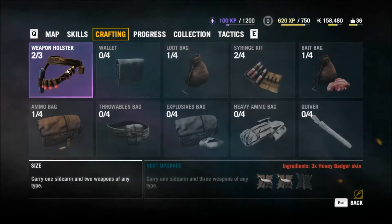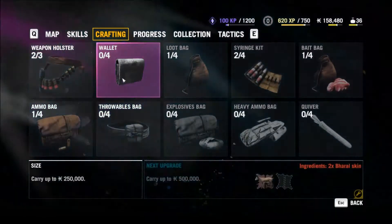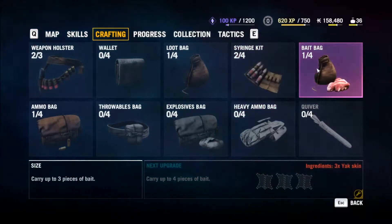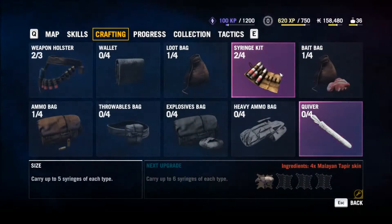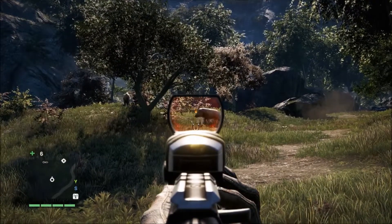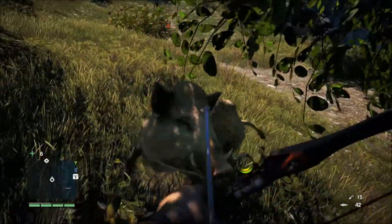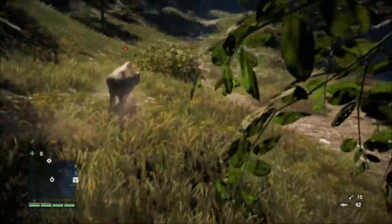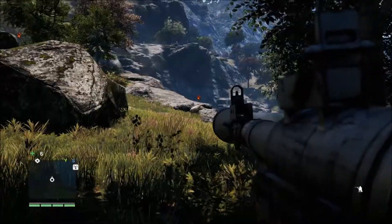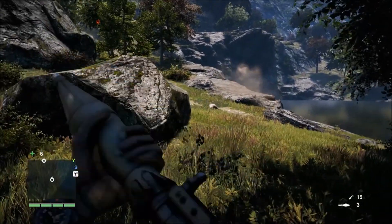All these items can be improved with crafting, and they all allow us to carry more stuff. To craft, we need to collect animal hides. For example, we need 3 honey badger skins to craft a better weapon holster, which will allow us to carry an extra weapon. We kill animals then skin them. If we use a bow or a knife instead of a gun, the skin is less damaged and we get 2 hides for 1 kill. We also get some karma. Don't use explosives like a rocket launcher — all we get from that is a damaged hide that is no use to anybody.